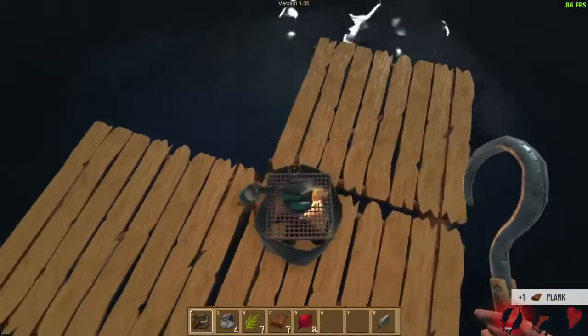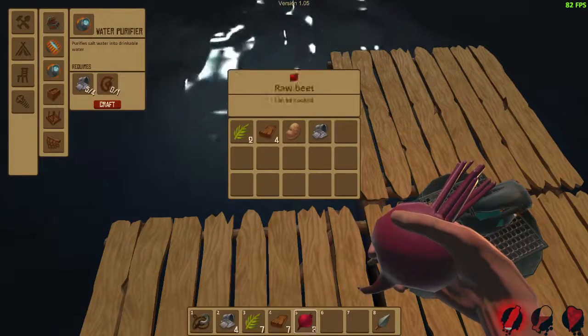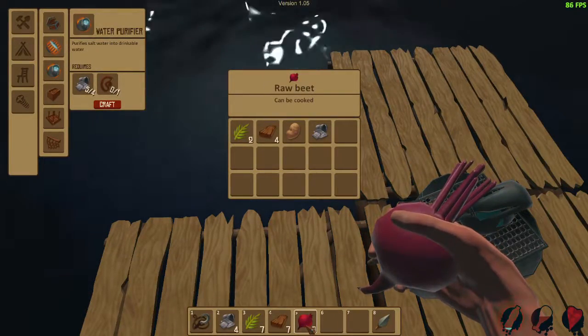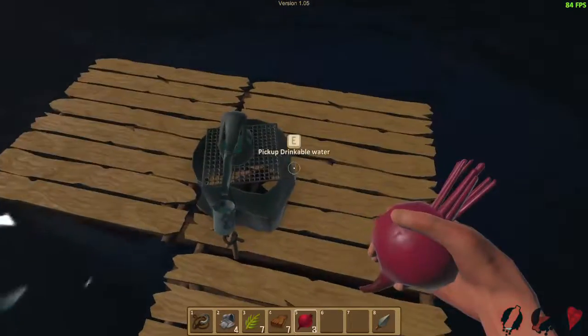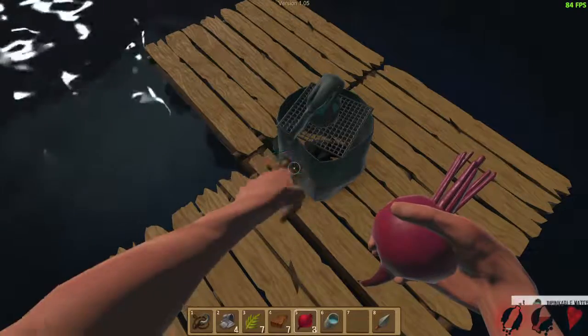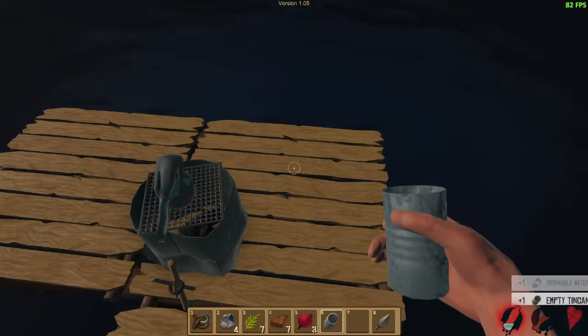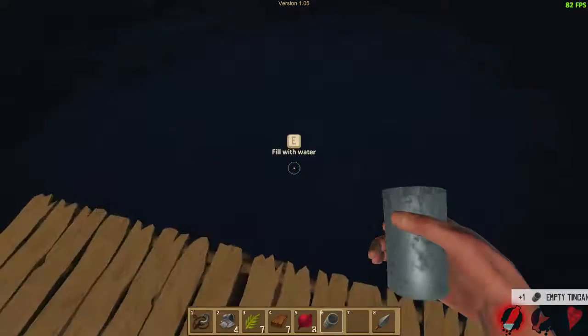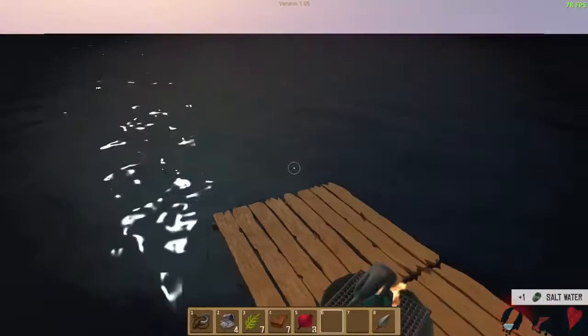I wonder if I can eat this beet. It says 'can be cooked.' So the potato and the beet can be cooked. Pick up drinkable water — there, and I emptied it. So I got some water out of that. Now I got some salt water, I'm going to put it back to purify. Another barrel — I have to get that.